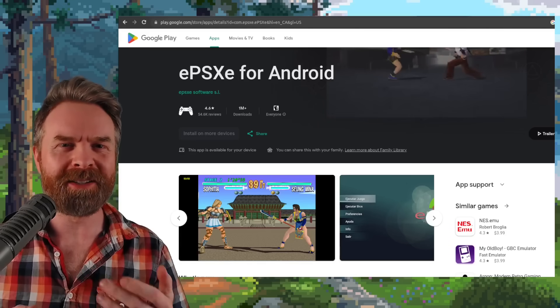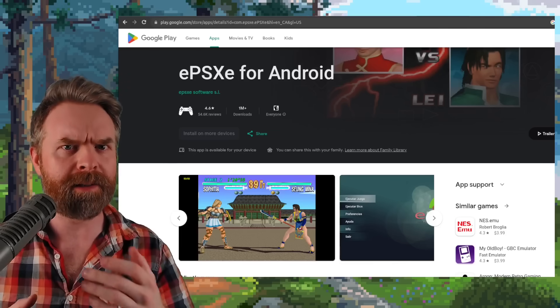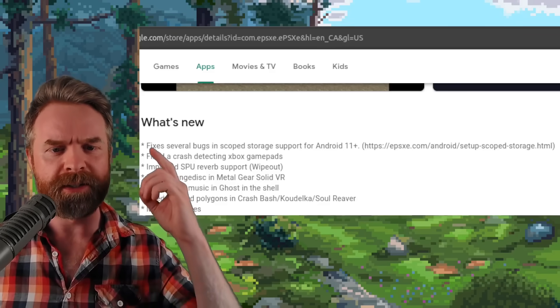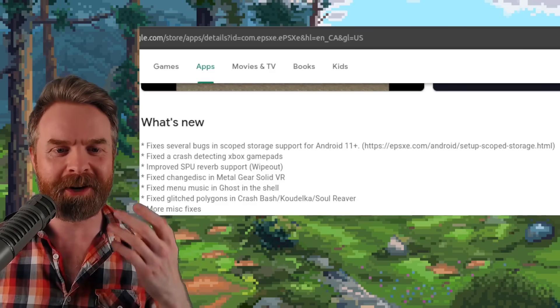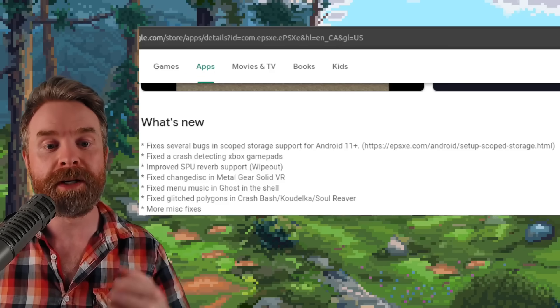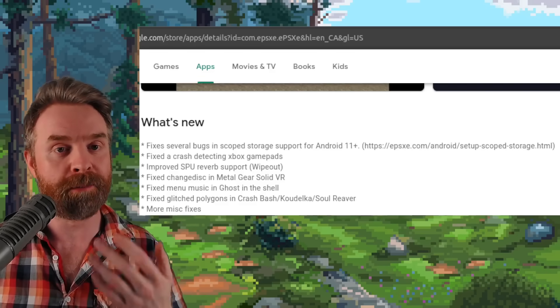Next up, we're talking about PS1 emulation on Android with EPSXE. EPSXE just got a brand new update with a whole bunch of fixes: several bugs in scoped storage support for Android 11, a crash detecting Xbox gamepads, change disc in Metal Gear Solid VR, menu music in Ghost in the Shell, and glitched polygons in Crash Bash, Soul Reaver, and more.